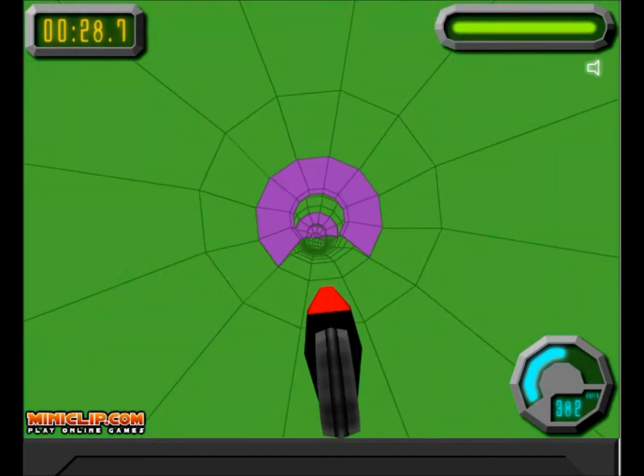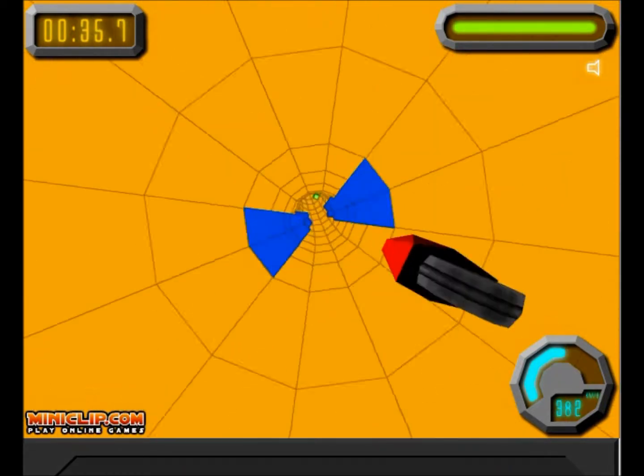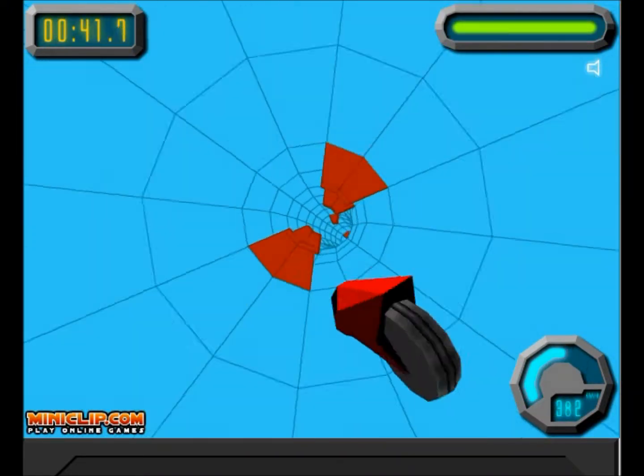And then there are these green things that give you bonuses, either in shields or mostly in time. And this is just the first level. The pipe slowly changes colors, which might make your eyes hurt a little bit — there's like a really bright red color — but otherwise it's really fun.